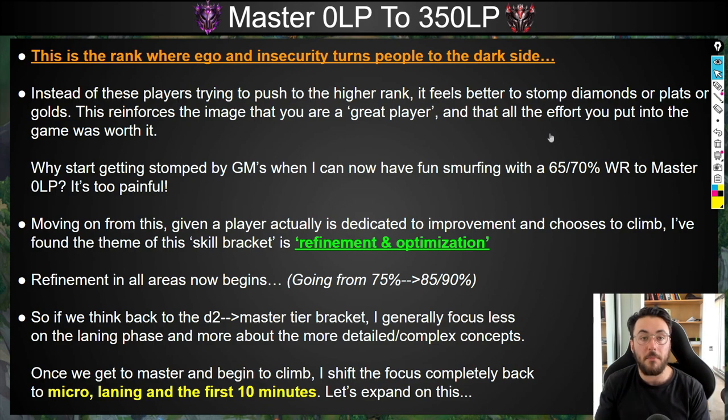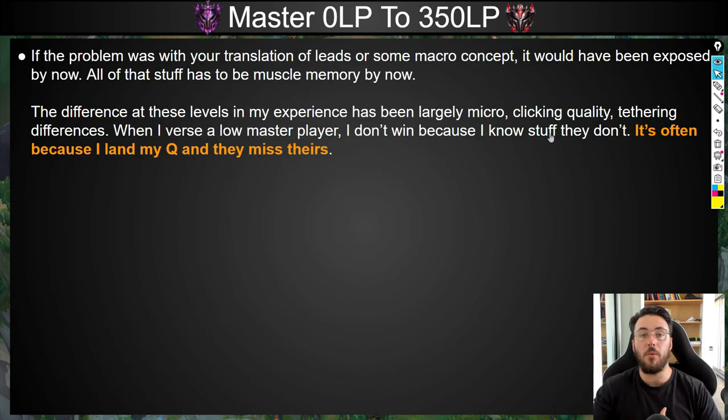If we think back to the Diamond 2 to Master tier bracket, I generally focused less on the laning phase and more about those detailed complex concepts. But once we get to Master Zero LP, I shift the focus completely back onto micro and laning in the first 10 minutes. The reason: if the problem was with your translation of leads or some basic macro concept, it would have already been exposed by now. The difference at these levels in my experience has actually been largely micro — clicking quality, tethering differences. When I verse a low Master player, I don't win because I know more macro; it's simply because I land my Q and they miss theirs.